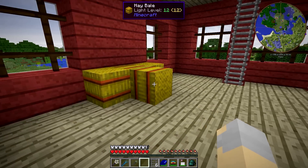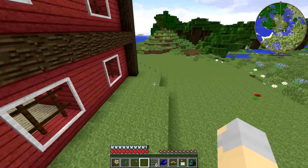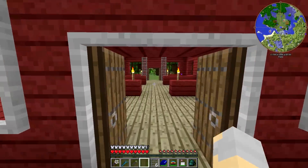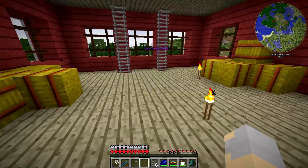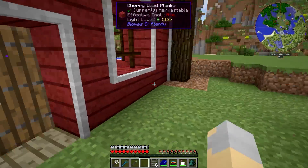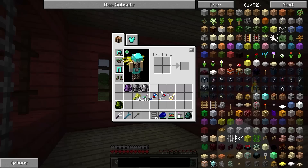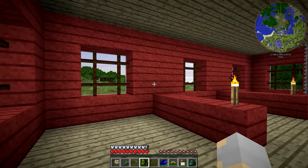But at the same time, I'm finding myself missing certain mods that I would like to have in here, like Botania, and Mekanism, and Immersive Engineering, and Thaumcraft — I still haven't really played around with Thaumcraft a whole lot — Blood Magic, Witchery, maybe some challenge-adding mods like Hardcore Ender Expansion. I don't particularly want to add all those in here because they don't fit with the goal and theme of the pack, but at the same time I really want to play with those mods.